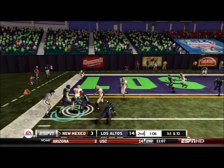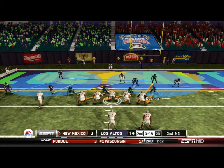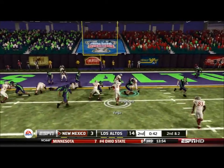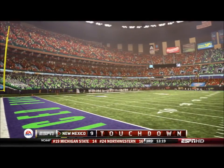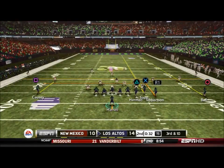I almost got the interception there but it bounces off two guys and gets inside the five for a second and two. New Mexico decides to drop back to pass again, fakes the jet sweep, and the quarterback just takes it in himself. Definitely a disappointing result — it would have been great to go into the half up eleven, but now we're only up by four.